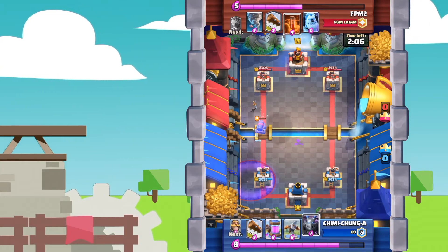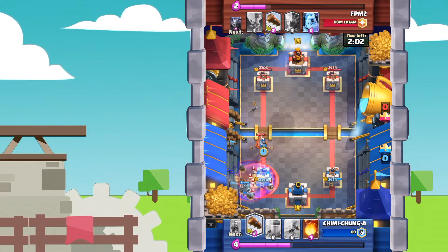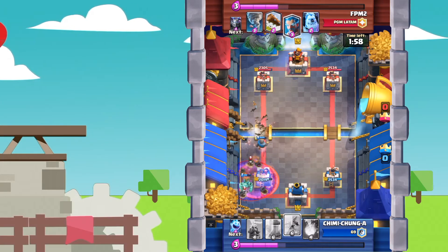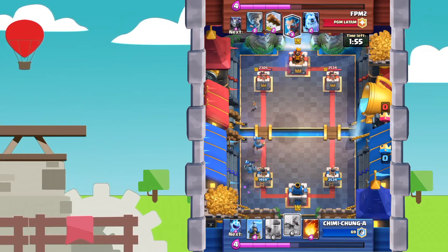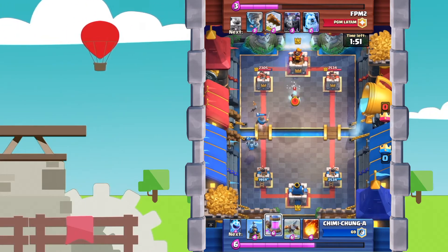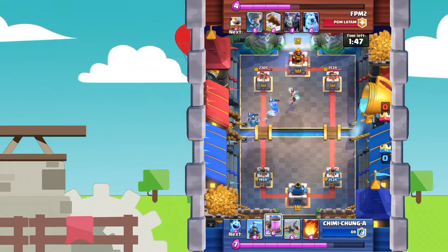Cannon Cart does survive, so he does put that Graveyard down. I have to put down a Knight to stop the Cannon Cart from locking onto the tower. The tower is going below 2,000 hit points. Not that bad of a defense — I did take about 500 damage there. But that could obviously have been a lot worse.